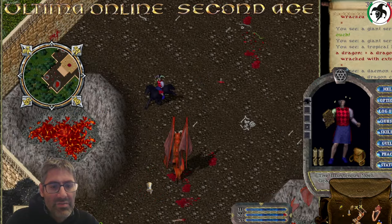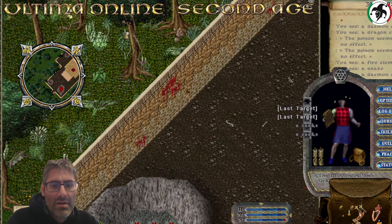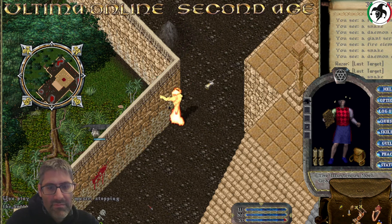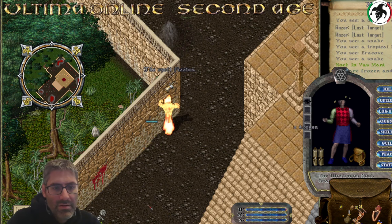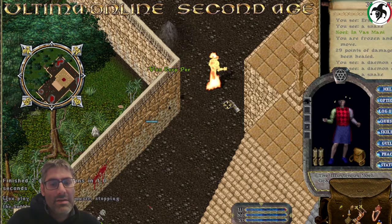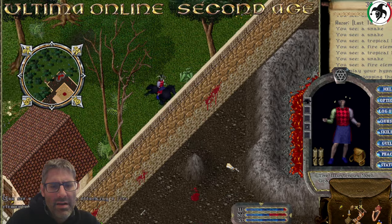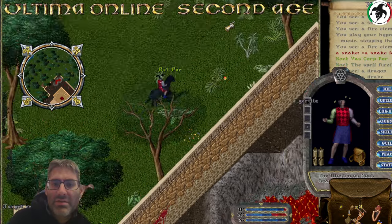One thing you want to explore: the line of sight here is all bugged. There's a fire alley - for instance, you can actually target inside from outside. You can stay outside and target inside - very handy. You cannot do it from here - target cannot be seen. But you can do it from the north wall, for some reason you can do it from the north wall.